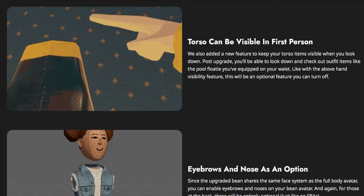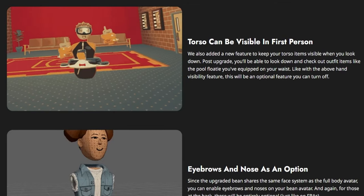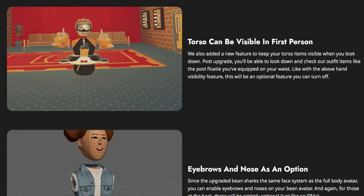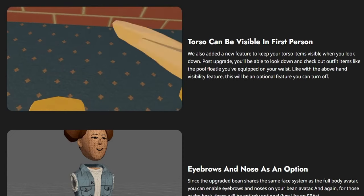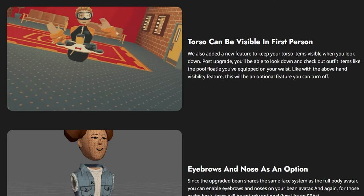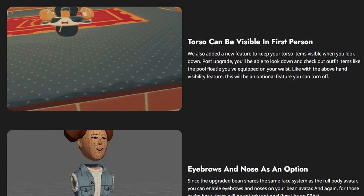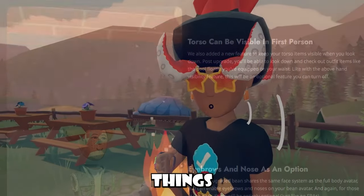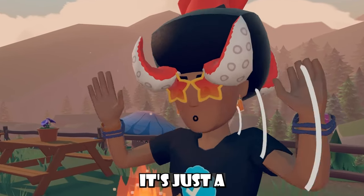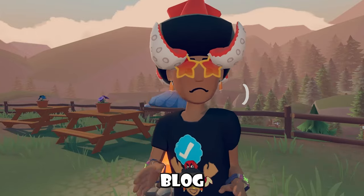Your torso can also be visible in first person. They added a new feature to keep your torso items visible when you look down. Post-upgrade, you'll be able to look down and check out outfit items like the pouch floating on your waist. Like with the hand visibility feature, this will be an optional feature that you can turn off. It's a very nice, well-rounded developer blog.